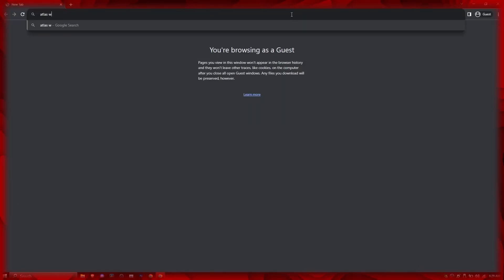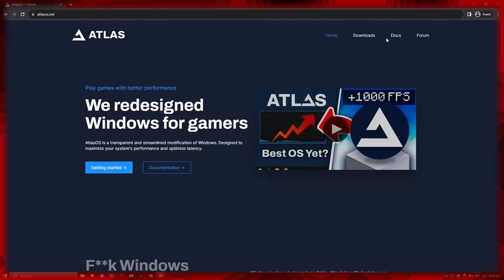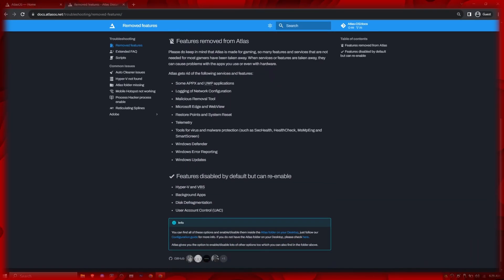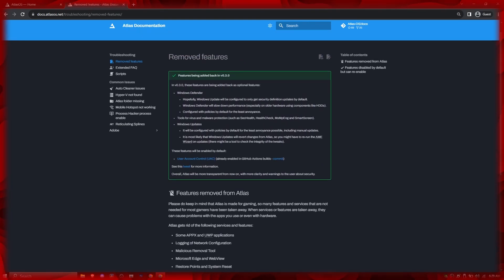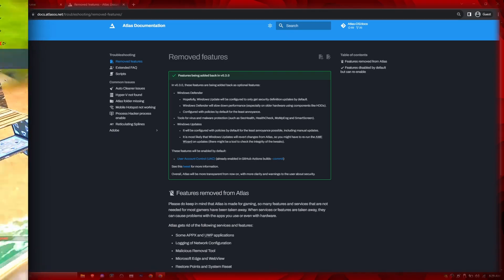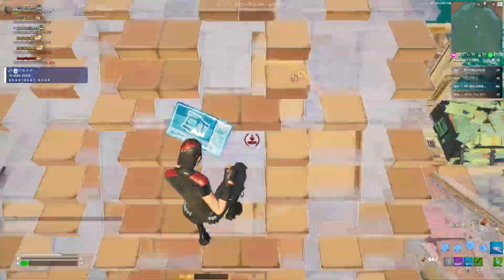Before installing Atlas Windows, I'd like to mention that there will be some features missing that are otherwise present in default Windows 10. These features are all listed in their documentation on their website. However, in version 3.0 of Atlas Windows, some of these features will be given as options, so you can opt in to keep the features you want and disable the features you don't. I would wait for version 3.0 if you're worried about security, as my current install of Atlas Windows doesn't have Windows Defender.